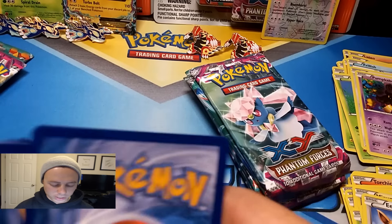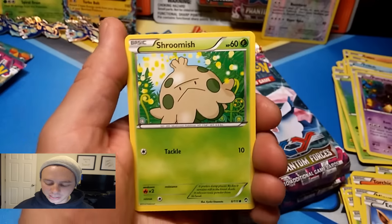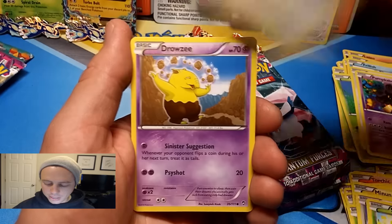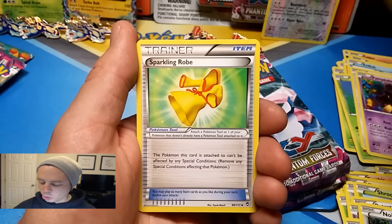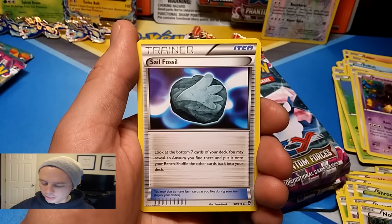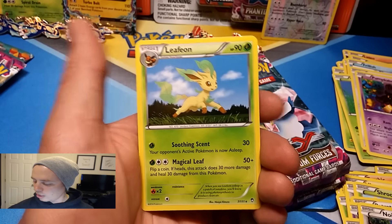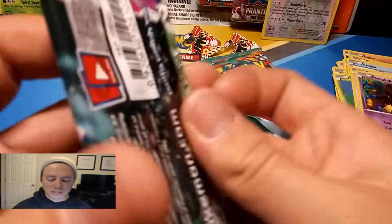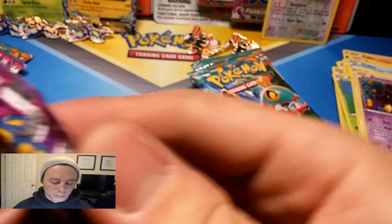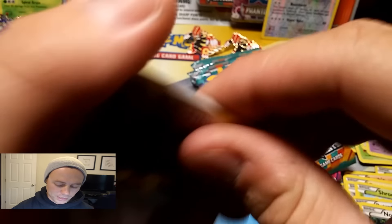Last pack for Kyogre round two — it would be hilarious if I got a Lucario EX here. Shroomish, Patrat, Drowzee, Slakoth, Noibat, Machoke, Sparkling Robe, Sail Fossil, Golette reverse holo, and a Leafeon rare. Only saying that because when I opened the blister with the secret rare Mega Manetric, there was also a Lucario EX in the same blister pack — it's crazy.